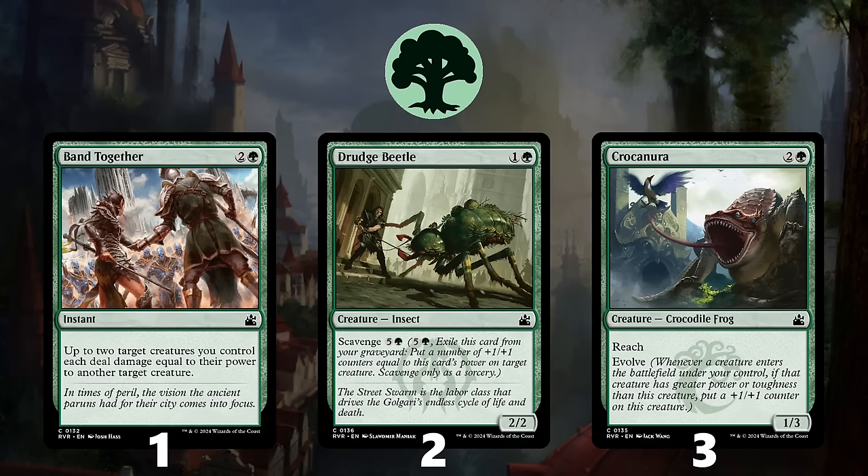At number 2 is Drudge Beetle, which is a 2-drop that provides you additional value in the late game. As a result, it's a card you're happy playing in any deck, and it gets even better if you have ways to incidentally mill yourself.